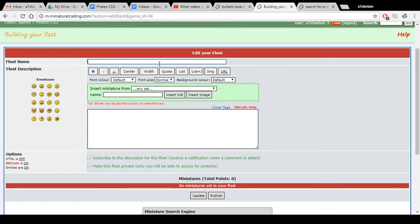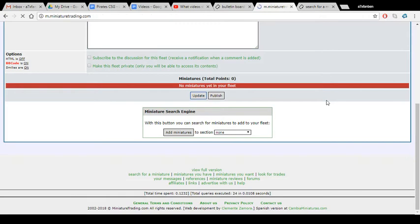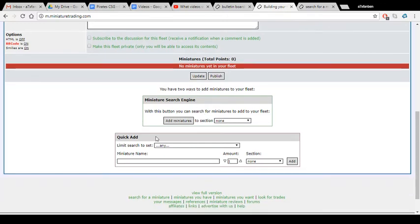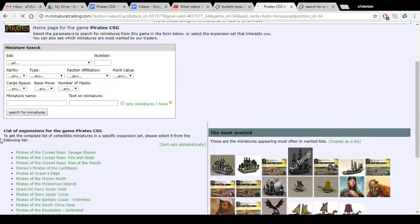I like to type in a fleet name and sometimes a description. What I'm doing right now is hitting Update, and then it'll allow me to do a quick add, which I like sometimes. You can search for miniatures and do a quick add — if I wanted the Accord's auto in my fleet, I can type it in, select it, add it to a section, and hit Add. I'm going to hit 'Add miniatures to section — ship number one,' and then it'll take me to the search page, which is what I'm going to use to find ships for my fleet.